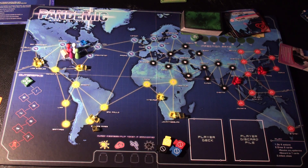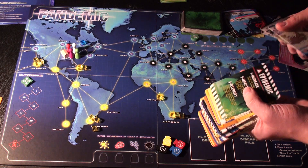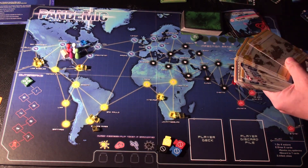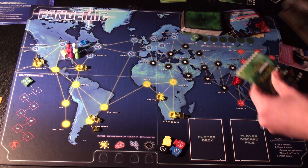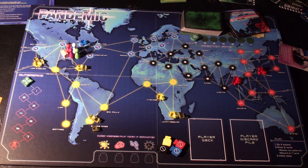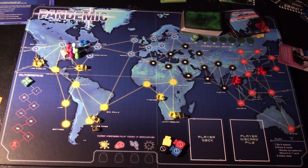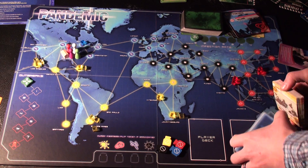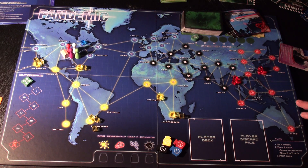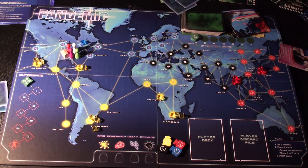The next step is to take the player deck — the blue-backed cards — and remove all of the epidemic cards. These are the large green cards; there should be six total. I shuffle the remaining cards, then deal them out based on player count: four players get two cards each, three players get three each, and two players get four each. Since I have four players, I deal two cards to each player.